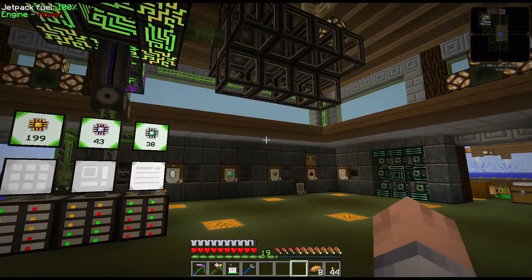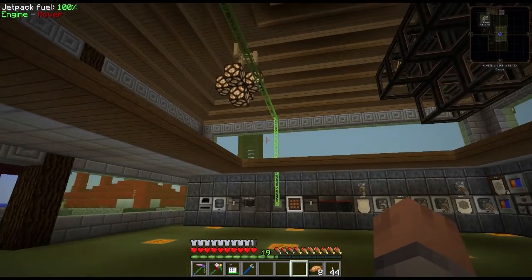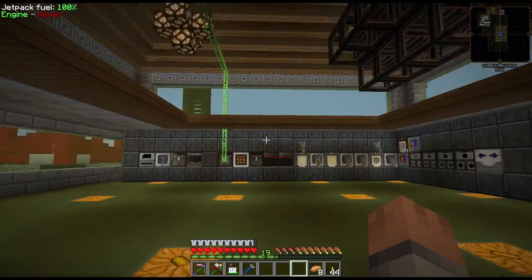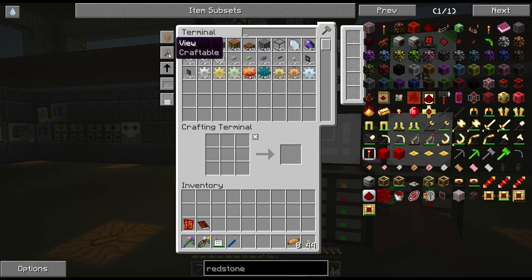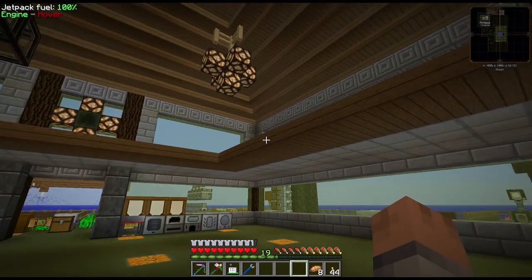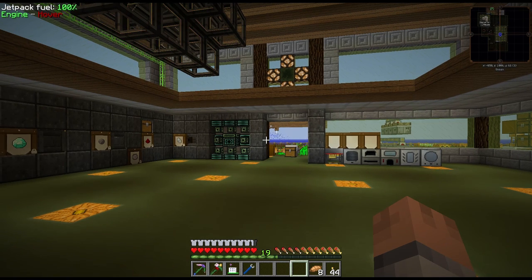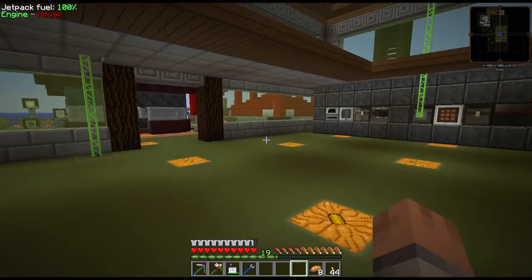Now let's think about what's next. I don't want to continue autocrafting up here right now — I want to figure out the most important things first. The key ME components — import buses, export buses, interfaces, and cables — are all automated. Pistons are nice to have too. I'll add patterns on the go when I know I need something more often. Eventually I'll set up automatic crafting for alloys like signalium, indirium, invar, and electrum, but for now I put those by hand.